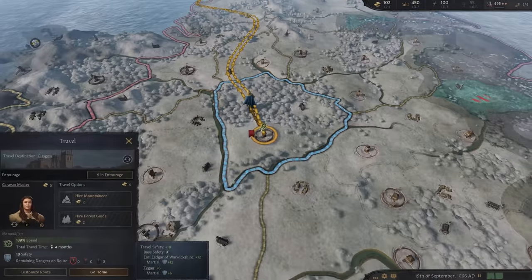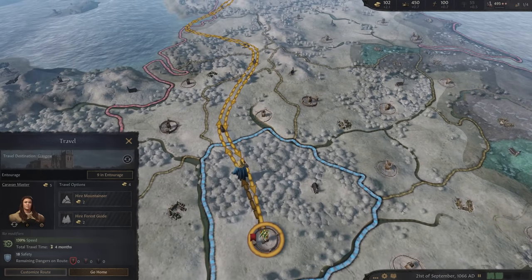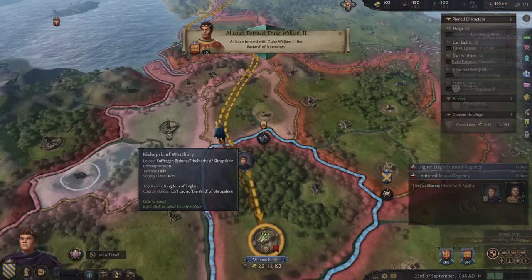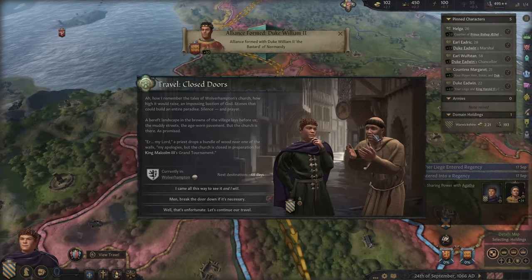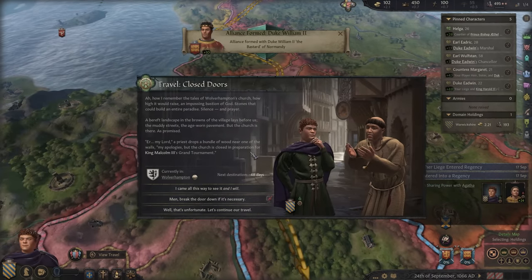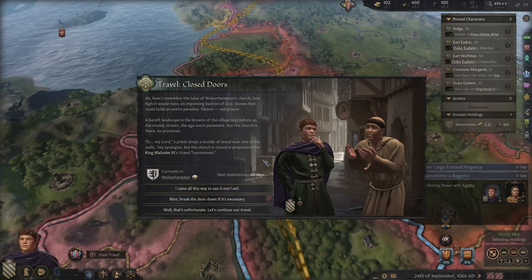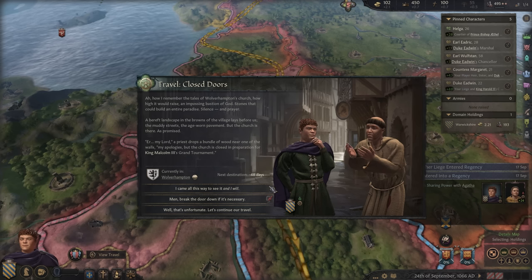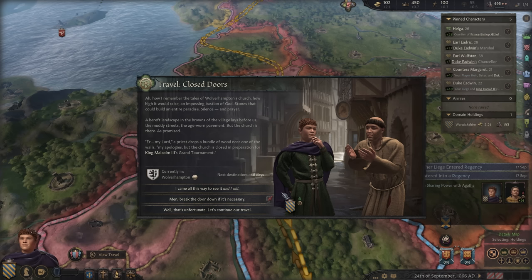We're able to view our travel whenever, and customize our route too. A travel event: how I remember the tales of Wolverhampton's church — how high it would raise, an imposing bastion of God. Stones that could build an entire paradise. Silence and prayer. A bereft landscape in the browns of the village lays before us — the muddy streets, the age-worn pavement. But the church is there as promised.